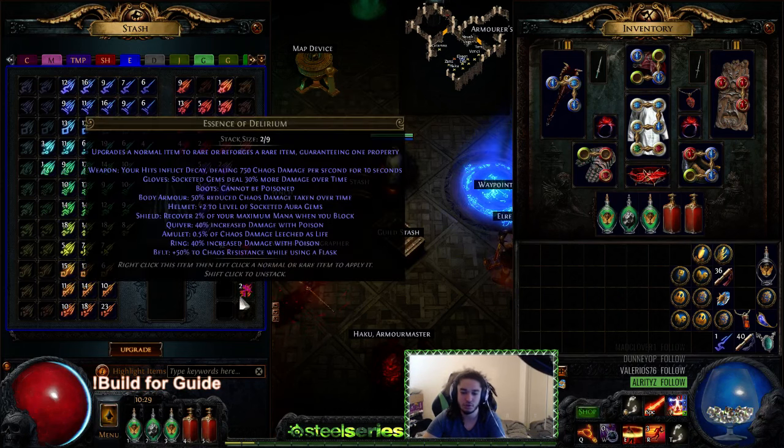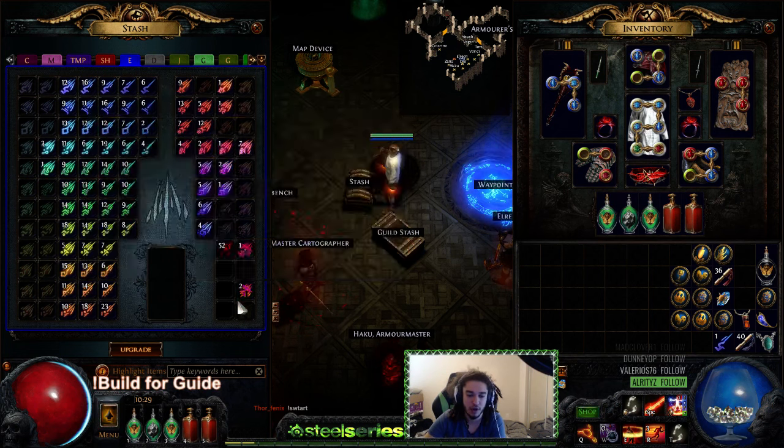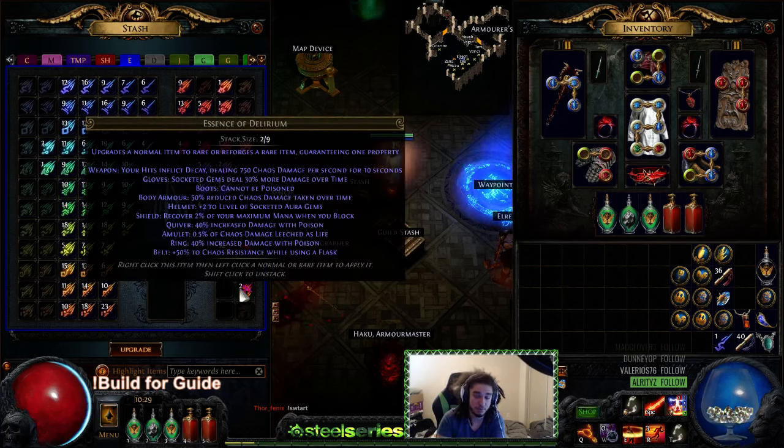When you do that, they have a chance of becoming one of the four corrupted essences, which include Insanity and Delirium. The reason we're using Delirium is because socketed gems in your gloves deal 30% more damage over time, which is essentially a multiplier — kind of like a pseudo five-link. There is also a helmet craft that does exactly what Delirium does, except it's for elemental damage.